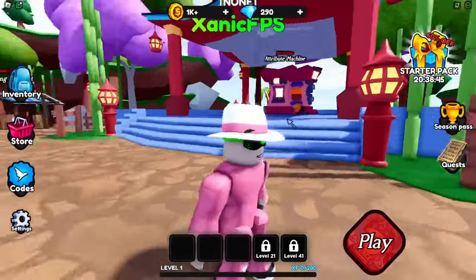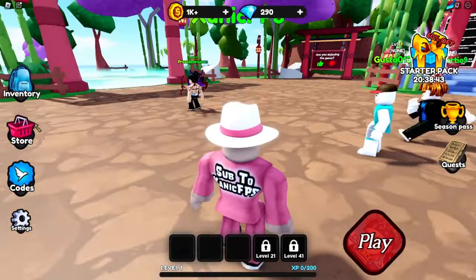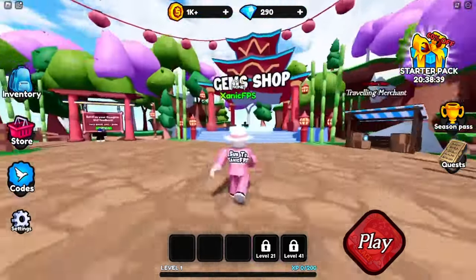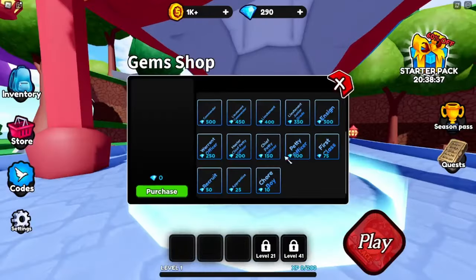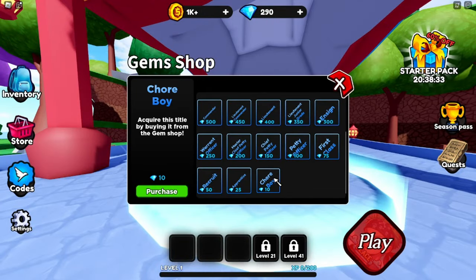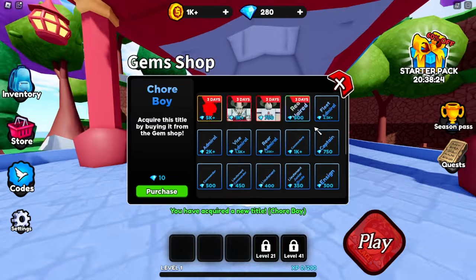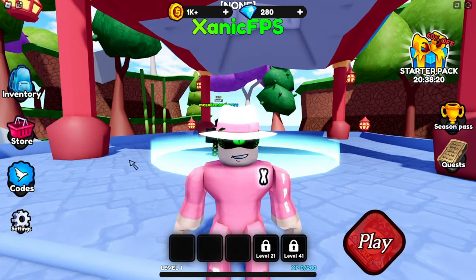What we need to do now is head over to the area where we can summon units. In the gem shop, to buy units you must have gems. We have 290 gems on top. I tried to buy Tour Boy to see if he's good, but it turns out it's just a title. So I'm pretty sure we gotta play to actually get units.